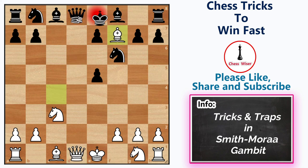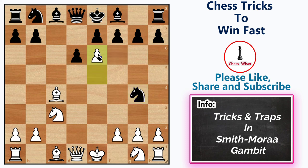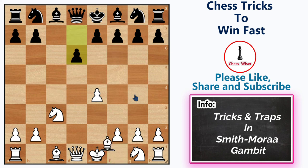Let's say black did not fall for this. Instead of capturing that pawn, black could try knight to g4. But you can push the pawn further to e6, cutting the knight's defense. If bishop takes, then we can simply take back with our bishop and then win the knight. There is another variation in this trap — let's go back to the initial position. If black plays knight c6, we can play our signature move bishop to c4. If d6 now, we can play knight f3.